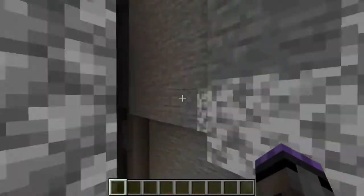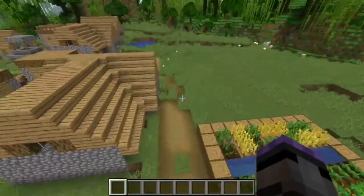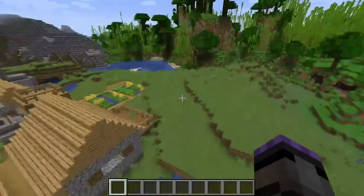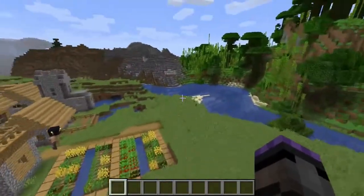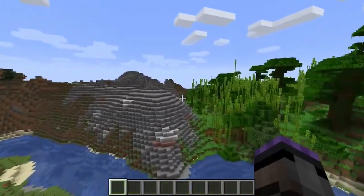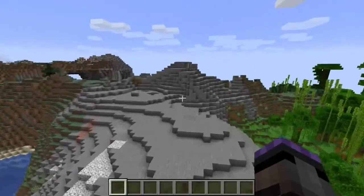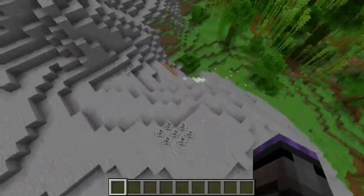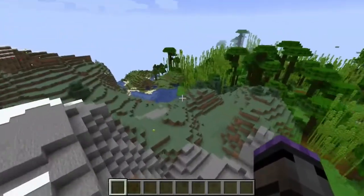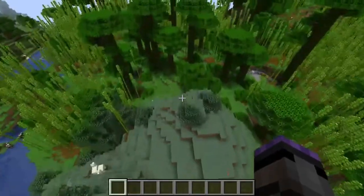Just to let you know, there is a mineshaft down below this, so you can locate a mineshaft. I have seen some llamas up here — they are right over there. Pretty much everything you could want right inside of this seed.